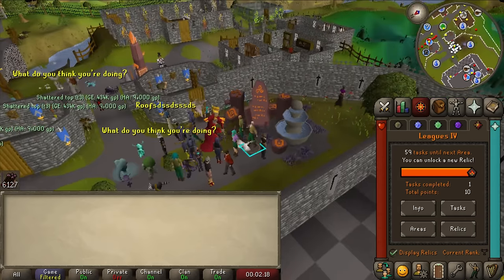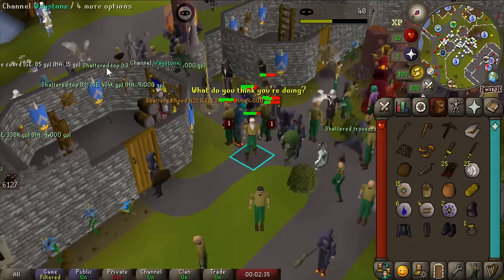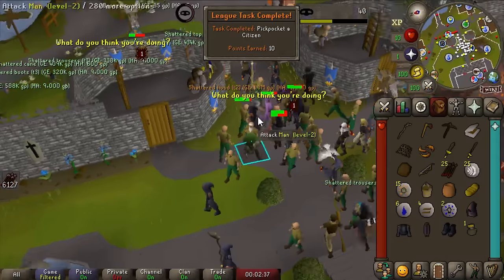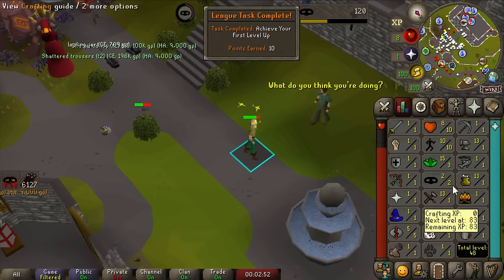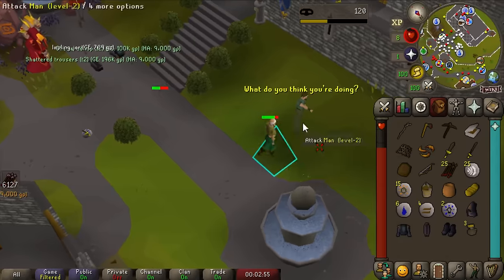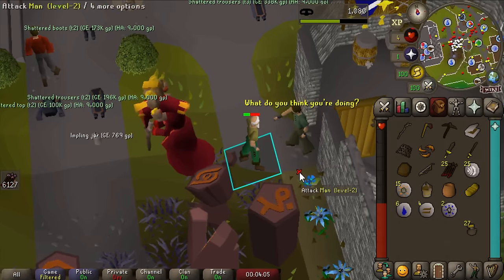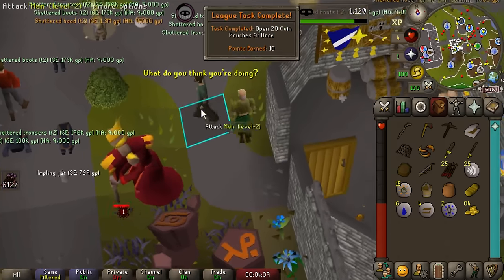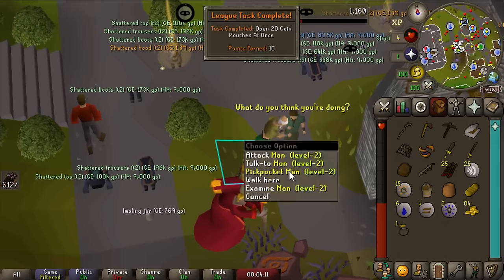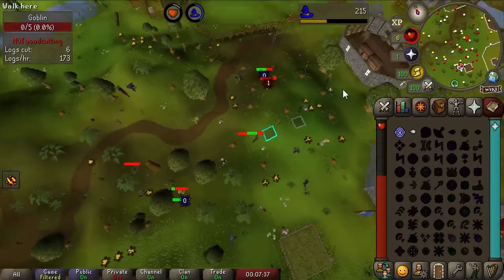Always start the league off by pickpocketing the man, and by turning on entity hider - oh my god this is crazy. First level up of the league, level two Thieving, let's go! I just need one more coin pouch. Open 28 coin pouches at once - should be another task. I miss getting points and tasks, this is just so fun.